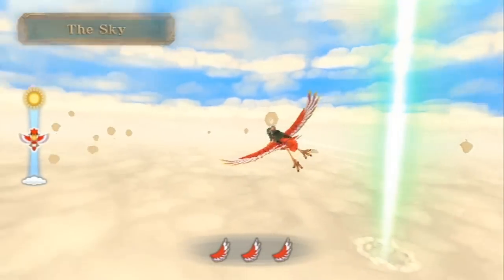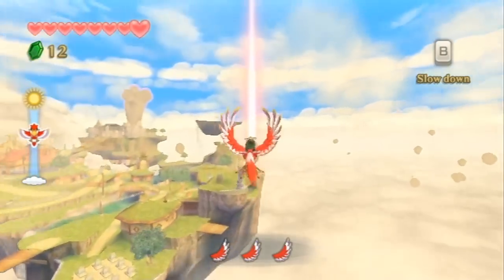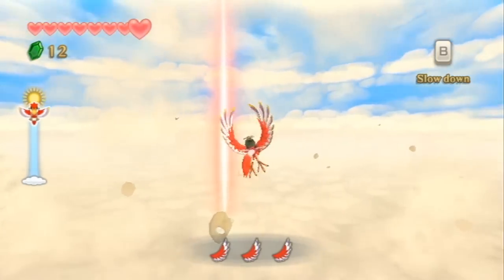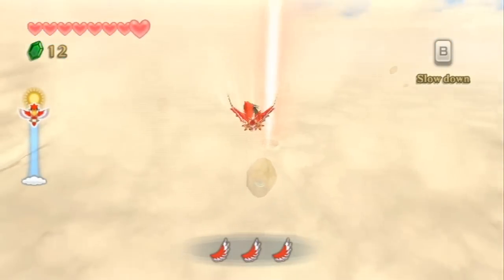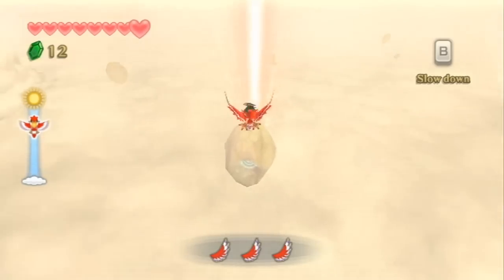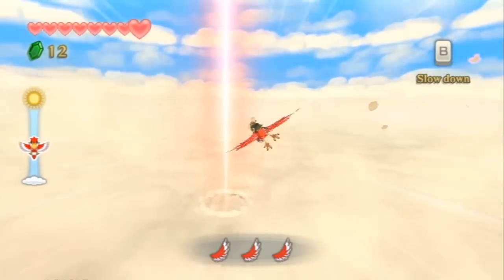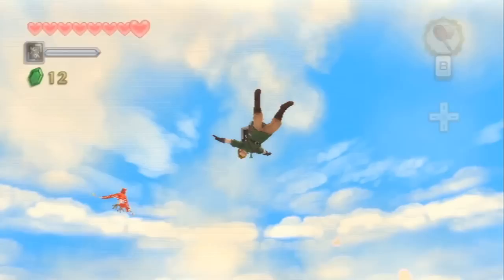Hey folks, welcome back to Skyward Sword. We're here in the sky and we are heading off to the second area of the game, the Eldin Province, as indicated by that giant red pillar of light there. And if you're familiar with the Zelda series, you can probably guess what we're going to see — even if you aren't, if you looked at the map, you can probably guess what we're going to find in this location. But nonetheless, it's a pretty cool area, I like it. I like most of this game though, so take that as you will. Let's head down.